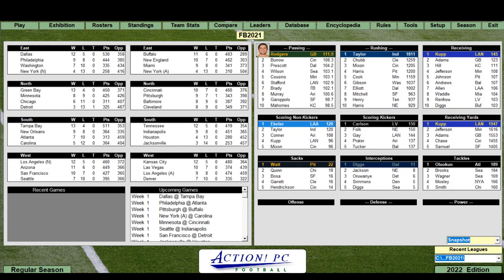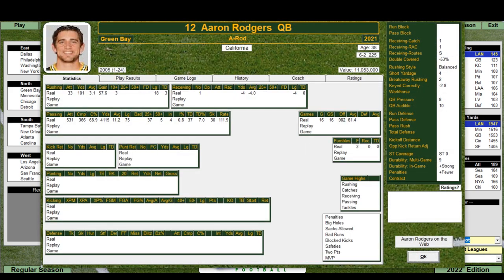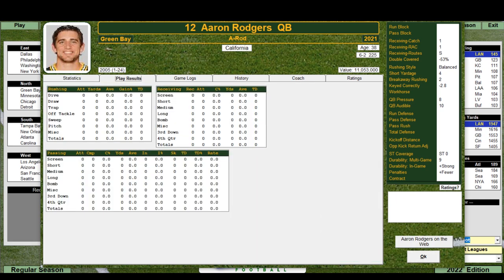Let's take a look at some individual player cards. Here's Aaron Rodgers — played college ball at California, nicknamed A-Rod just like Alex Rodriguez. The card shows his stats with real replay in-game data. It was a monster year. Under play results, it tracks every time Rodgers ran a specific play: attempts, completion percentage, yards, average, interceptions, interception percentage, sacks, and touchdowns.